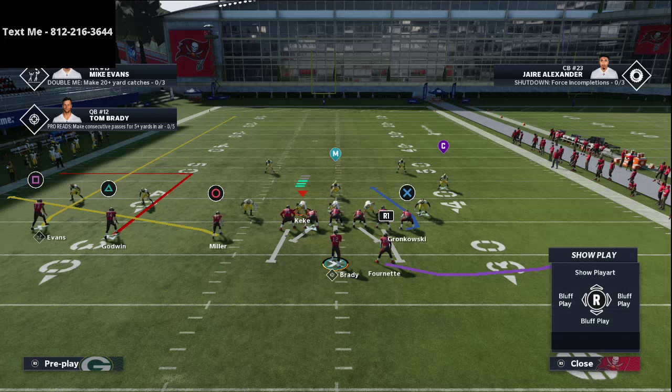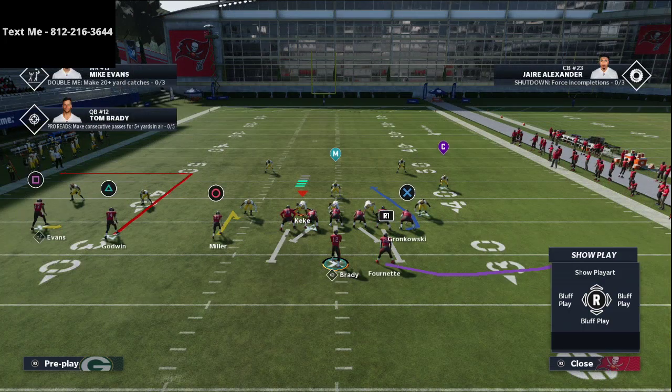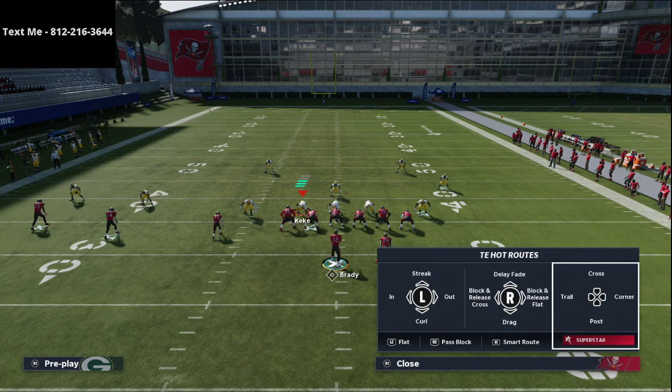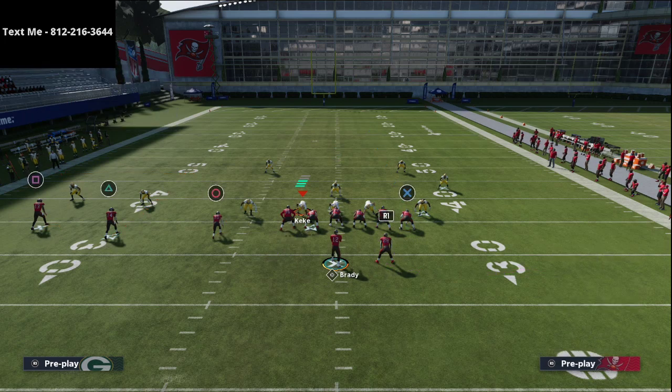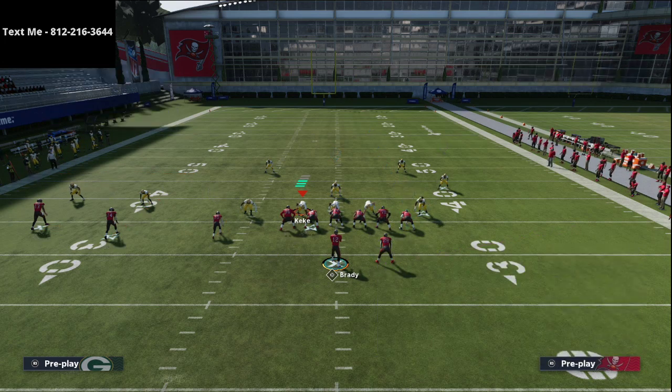You don't really need any setup for this play, but what I like to do personally is take Scotty Miller and put him on a hitch, and put Mike Evans on a smoke screen. On the right side you can do whatever you want — if you have a tight end apprentice, put him on a post route; if not, I really like a delay fade there. To the running back I like a simple check and release route.